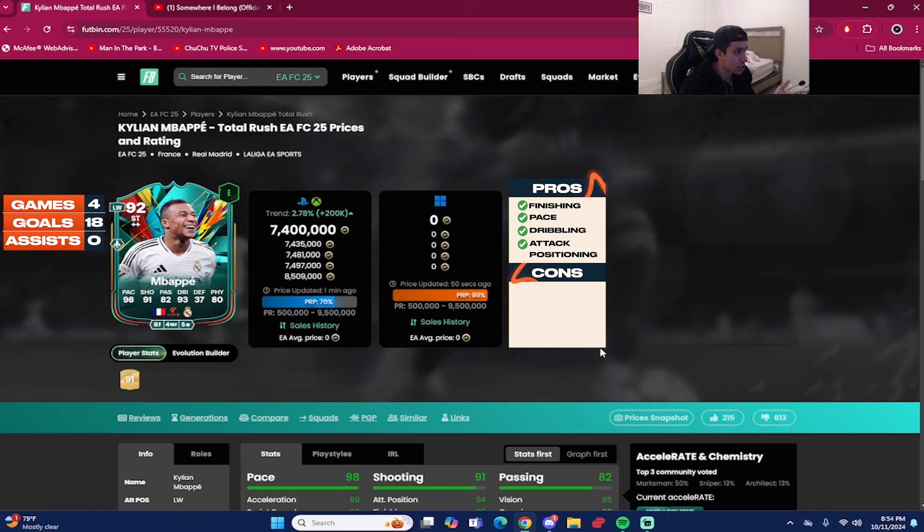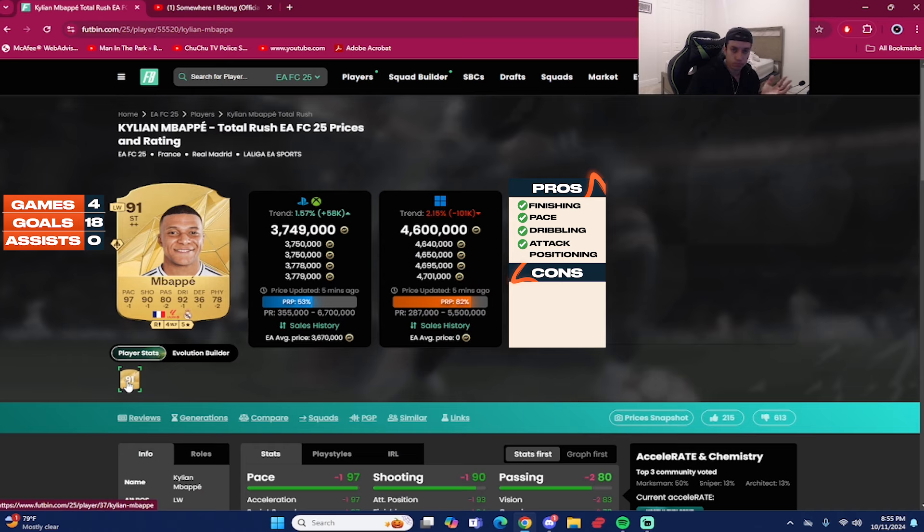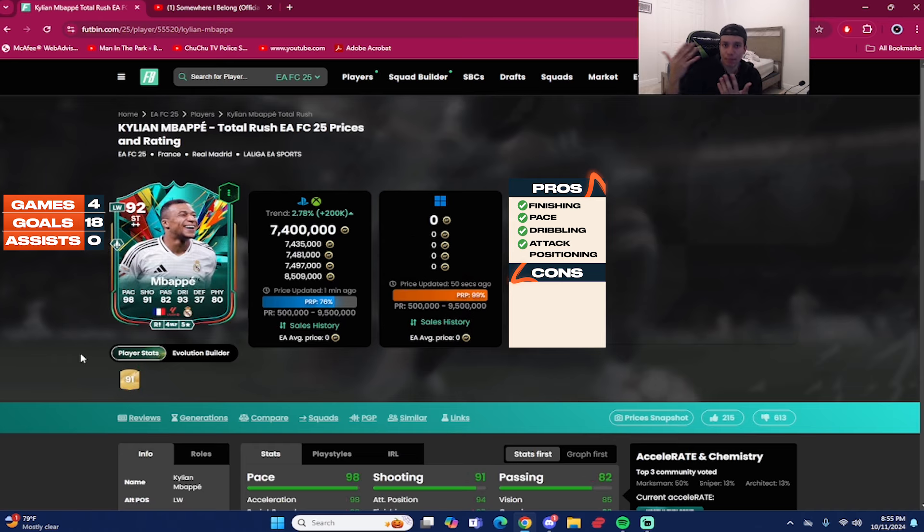I'm really curious where you guys would rank Mbappé — the gold version or the 92 — compared to R9, Cruyff, and Eusebio. A lot of people prefer Mbappé over R9 last year in FC 24, but this year in FC 25 it's a lot closer. I prefer R9, but this 92 Mbappé — even though it's only plus ones and plus twos — is still a slightly better version than the gold card. If you have a lot of coins and want to upgrade, go ahead and buy the 92 Mbappé. He's getting a thumbs up from me and a rating of 9.5 out of 10.